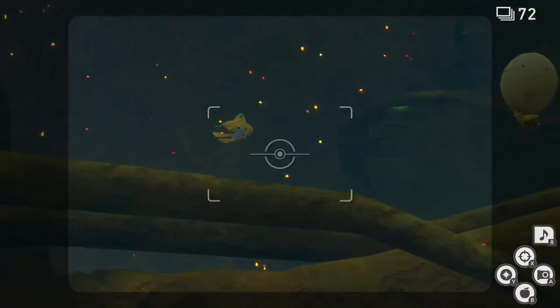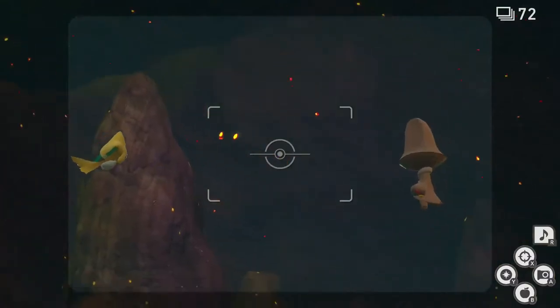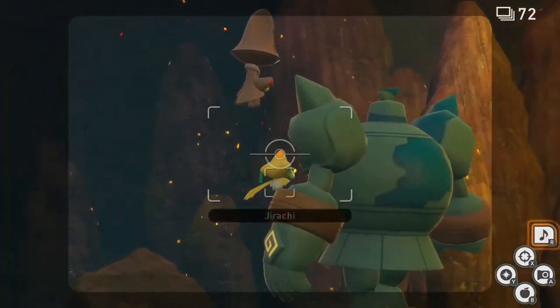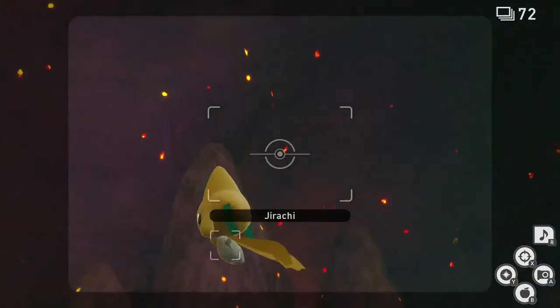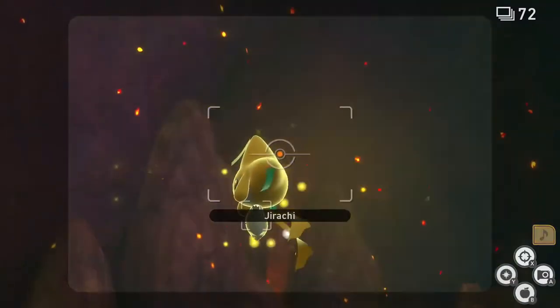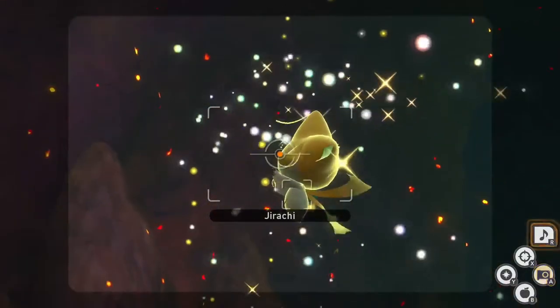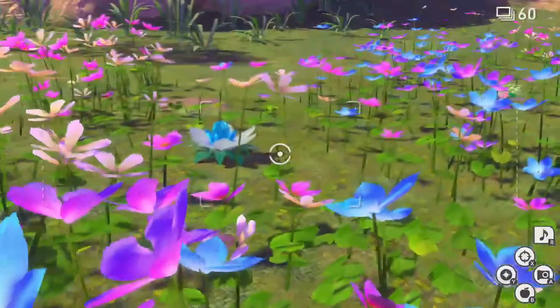And finally, 4 star. Follow the 3 star process for the last time, only this time proceed slowly as you make the final Golurk move. Once Jirachi stops near the Golurk, play your music to prompt it to make a loop around the beam of light and stop looking towards it afterwards. While Jirachi is looking at the beam of light, play your music once more to prompt Jirachi to put its hands together and rise up. While Jirachi has its hands together, hit it with an illumina orb and snap your pictures for the final diamond stars.